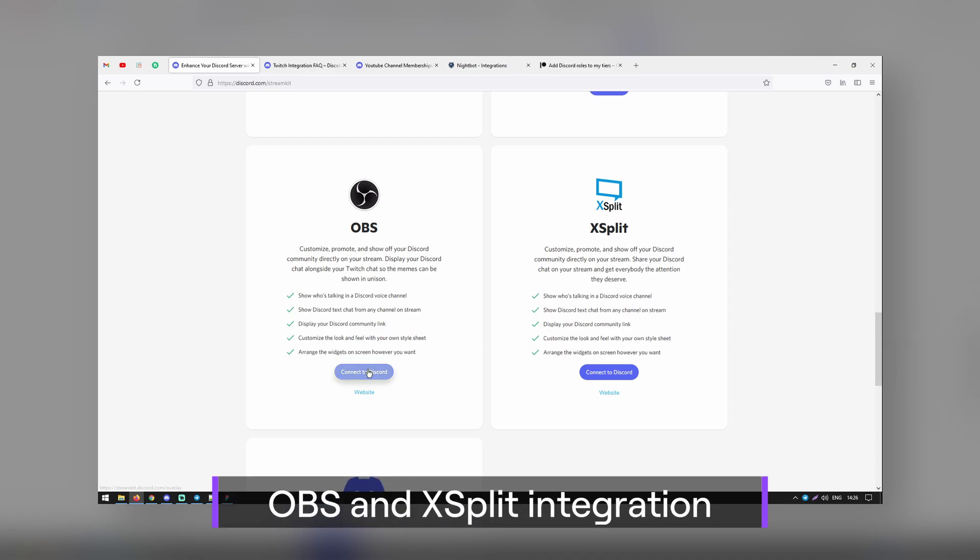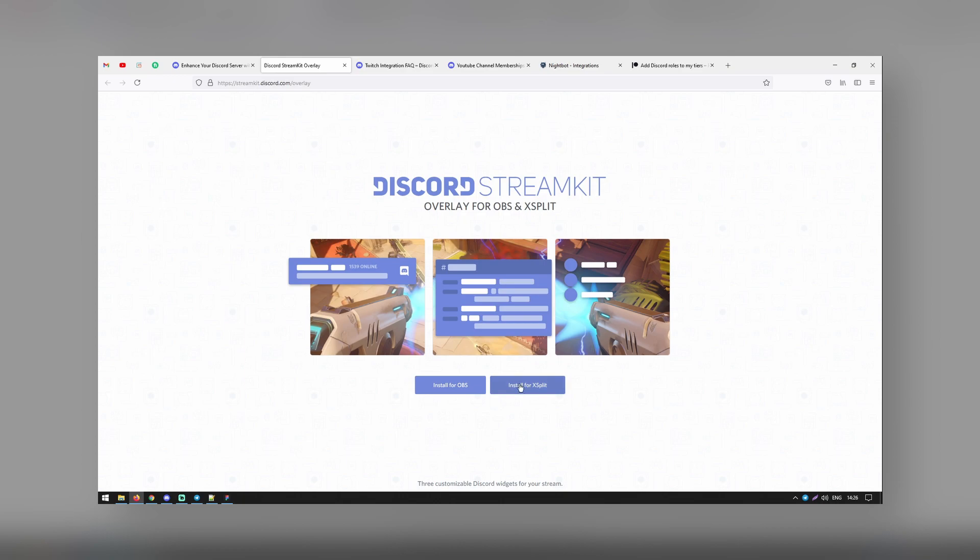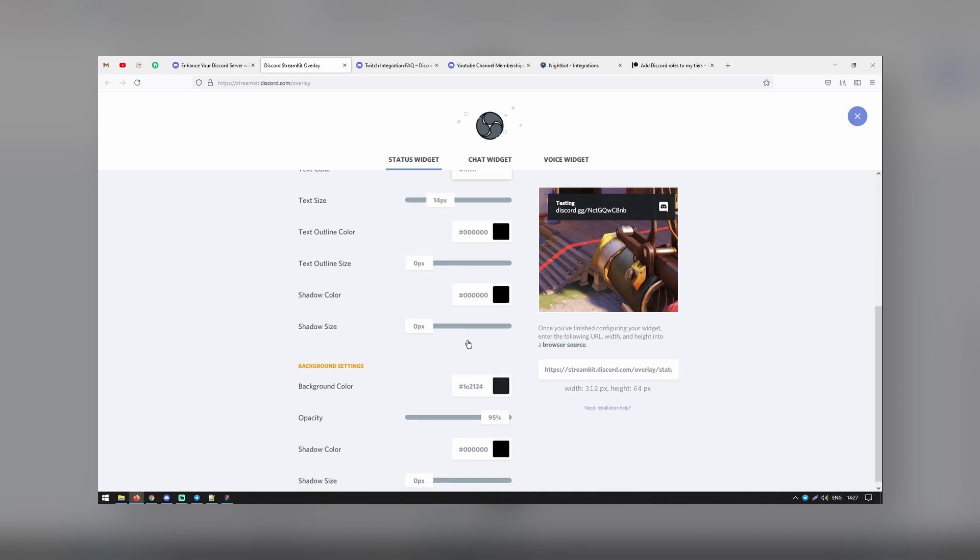The Overlay and Stream Kit integration bots allow you to show your Discord server and community on your stream. You have the opportunity to show your Discord chat beside your Twitch chat to see how they compare. It could be a good tool for those interested in multi-streaming on different platforms.